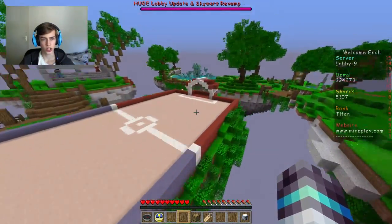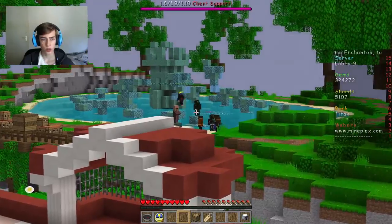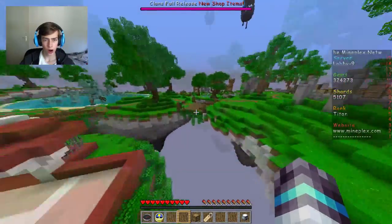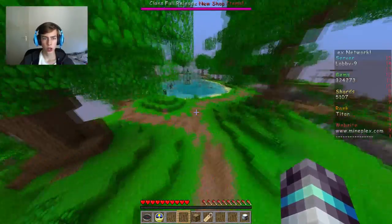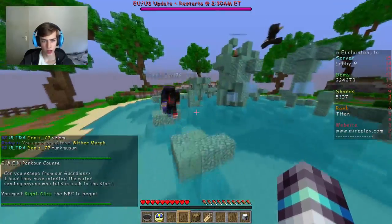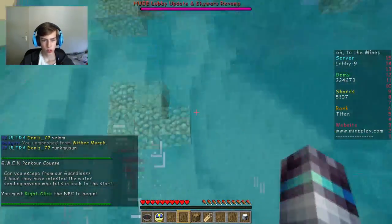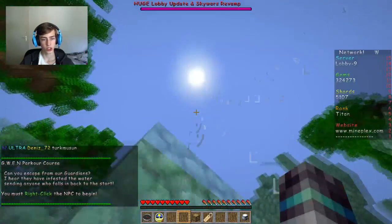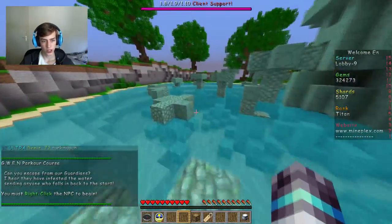We got a bridge - there's so much secrets to find now. What is that? Oh, that's Queen Parkour - they have a new parkour! Let's try it, I just want to try it. Oh god, these are four-block jumps - oh these are tough!